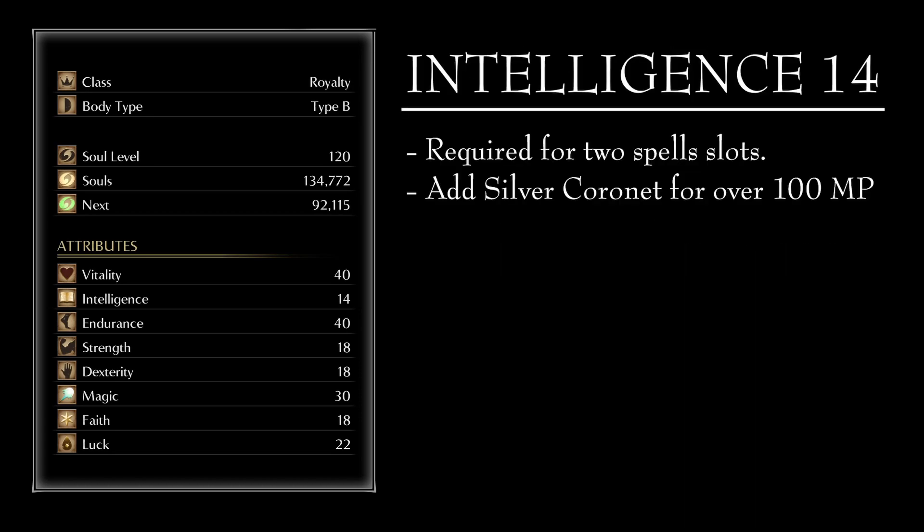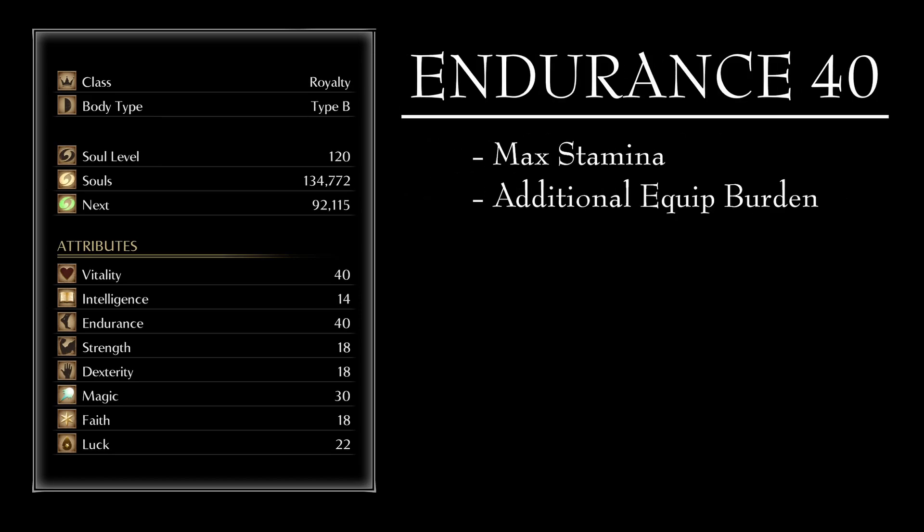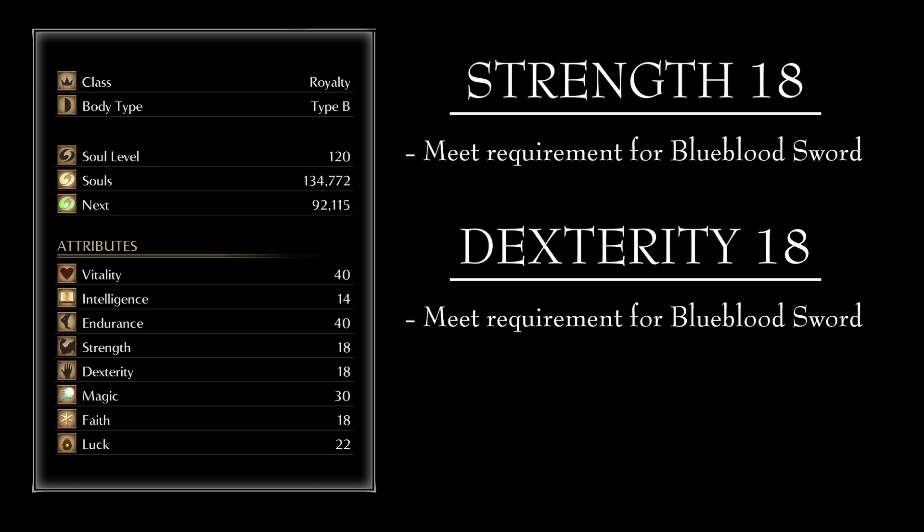Intelligence at 14 because it is the minimum amount that we need to have two spell slots. This way we can use Light Weapon and, combined with the Silver Coronet, we can reach 100 MP to be able to cast Second Chance. Endurance at 40 because we want the most stamina possible for mobility, weapon swings, and blocking. Strength and Dexterity both at 18 because it is the minimum amount that we need in order to wield the Blue Blood Sword, our main weapon.